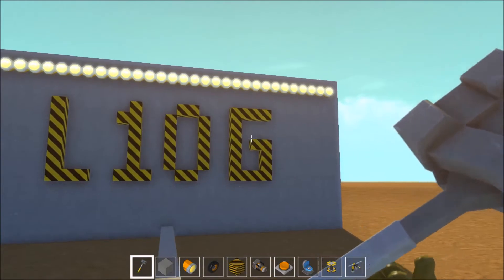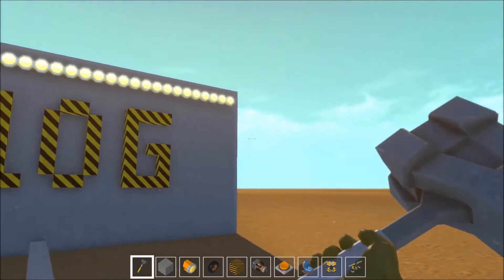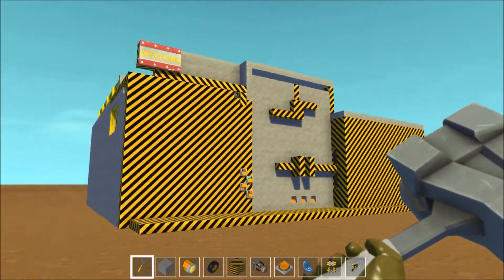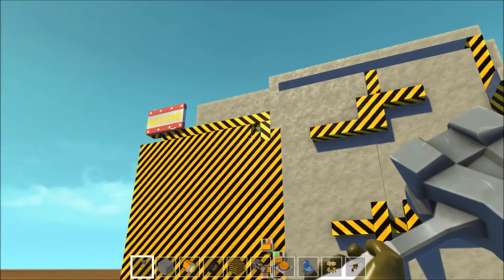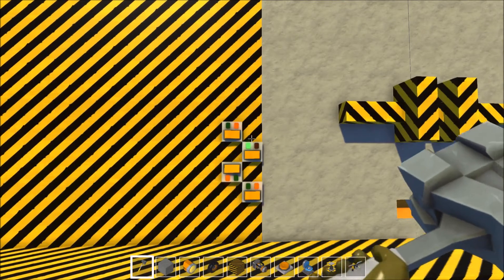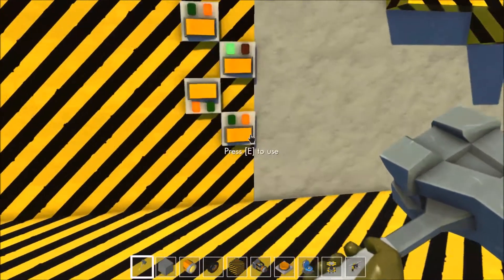I thought I'd start off by showing you my house which I've built. Here it is — the monstrosity. It has a few features: some intricate door locks, and it didn't turn out as powerful as I wanted, but I put in this little sign up here.